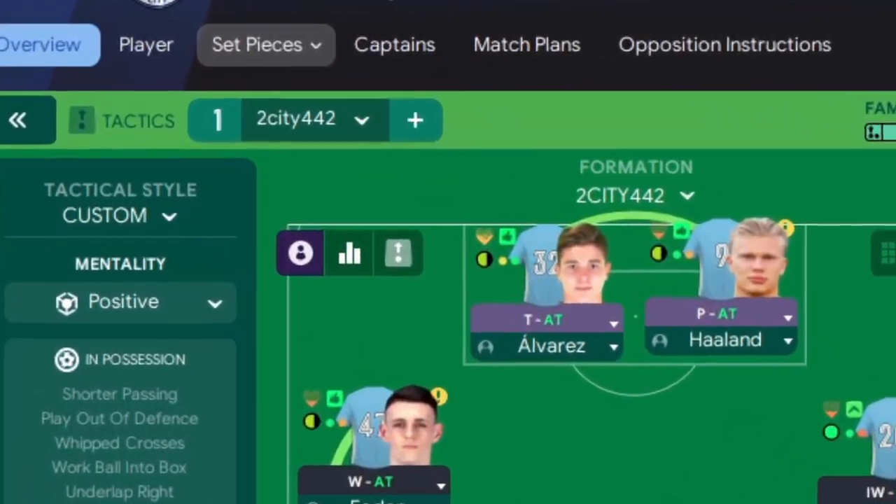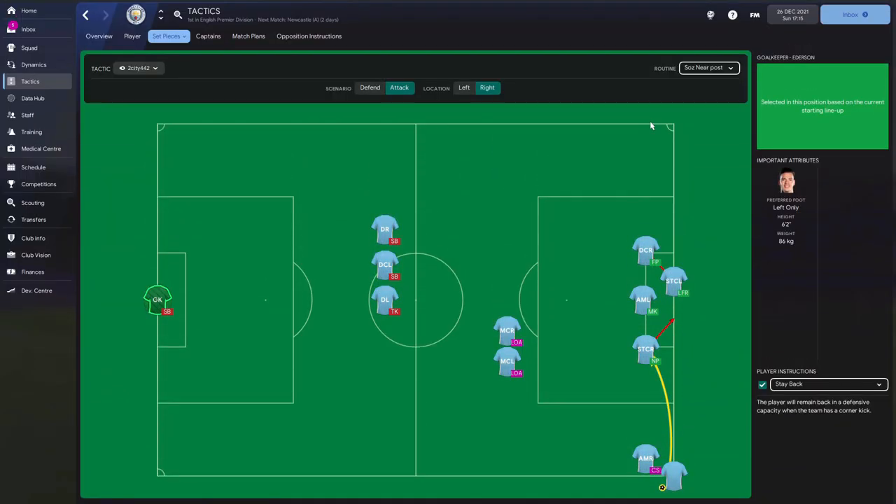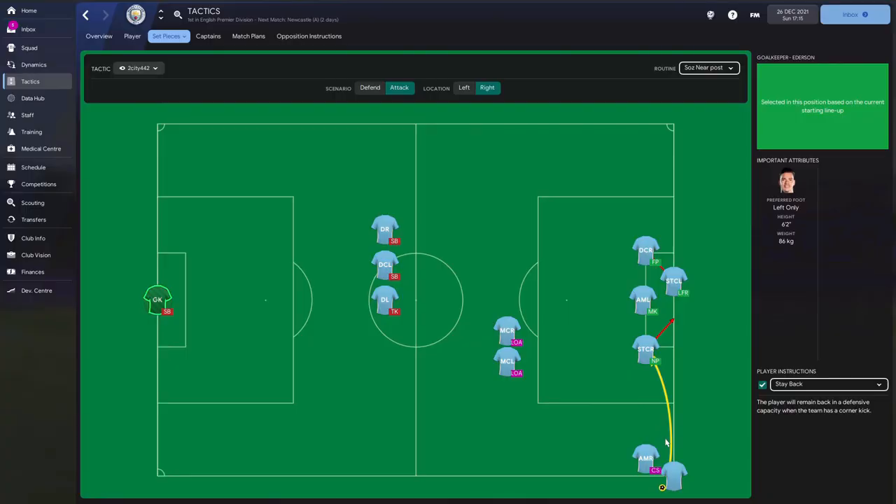The next tip is about another tab at the top - set pieces. We're all aware of having a set piece routine, and a lot of us will go for the near post like I am here with Haaland, but sometimes the goals dry up from corners and there is something you can do about it.